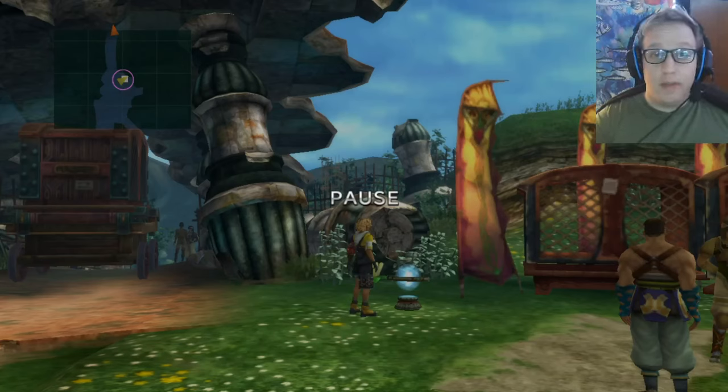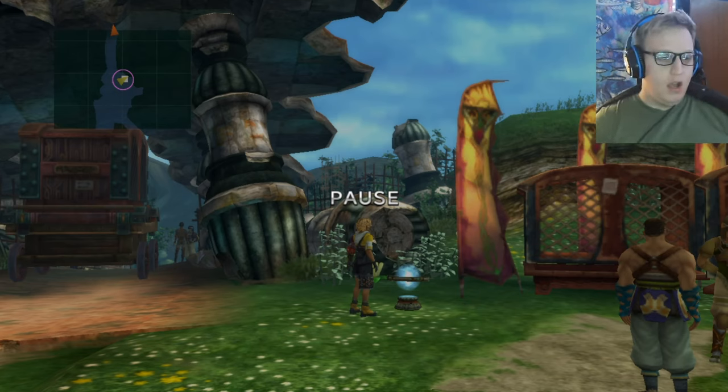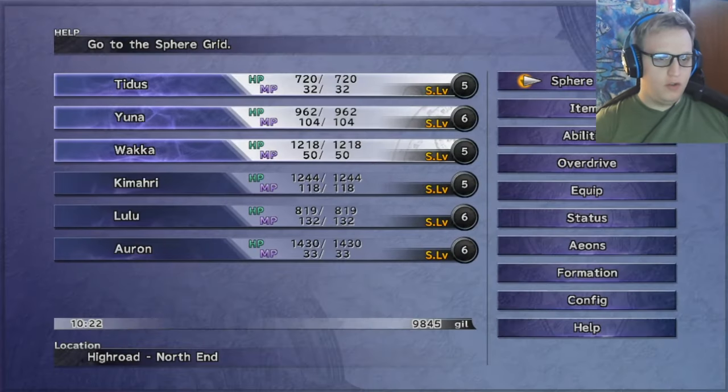Hey everybody, it's Seven Stage and welcome back to my playthrough of Final Fantasy 10 blind. In the last episode we went up the little highway after being pushed off a cliff by a chocobo killer — pretty rude. In between episodes I went ahead and grinded just a little bit because everybody told me to, and then I figured we could do the Sphere Grid part together so you guys can tell me if I'm being stupid or not.